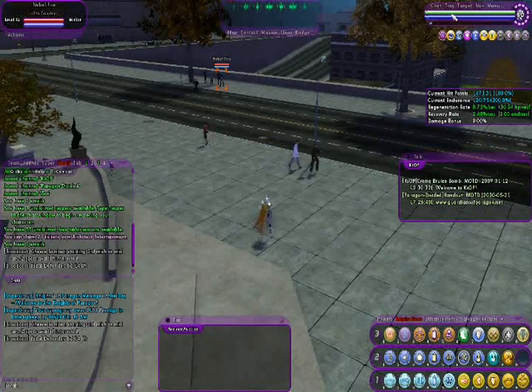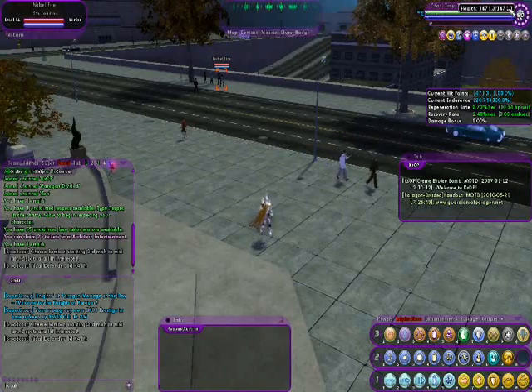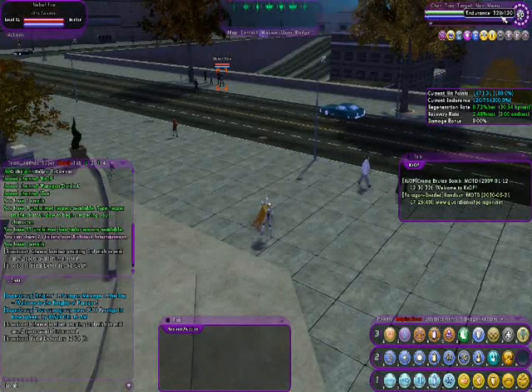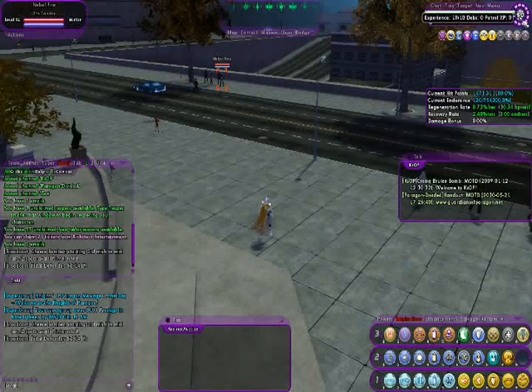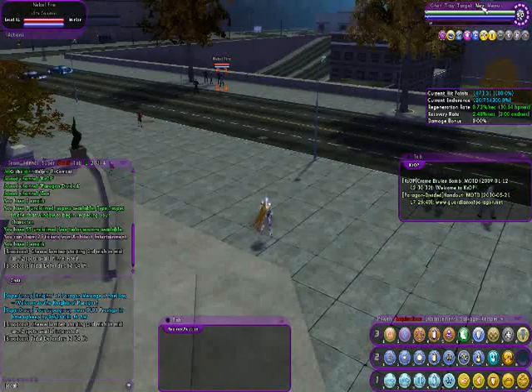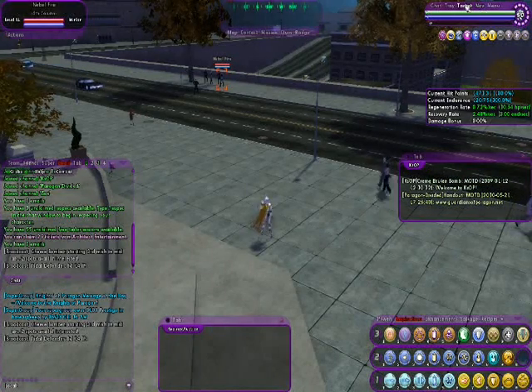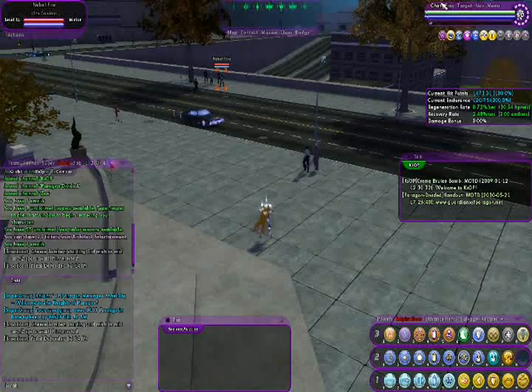Moving to the right, this is your health and experience bar. If you click on it you can see the exact amount of health you have and the experience you have. Since this character is level 50, you can't gain any more experience because that's the max level.